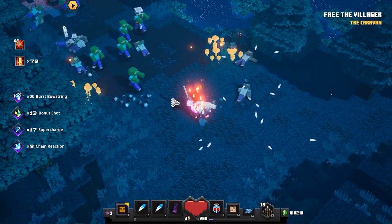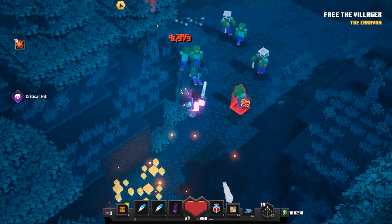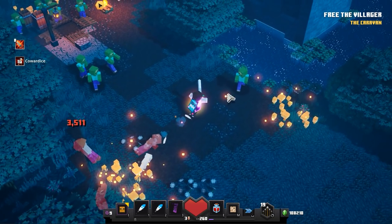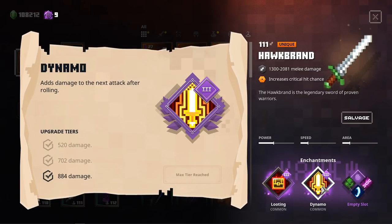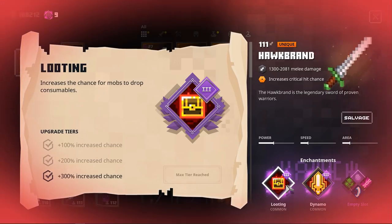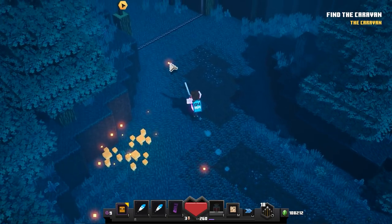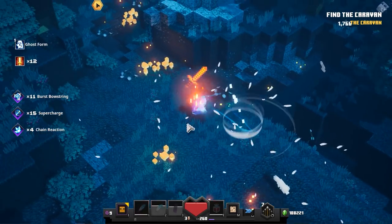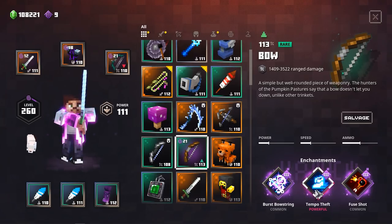That brings me to the next part of this build. When I hit a mob, the Dynamo enchantment will deal a lot of damage. At the same time, I also have the Looting enchantment on this weapon, because sometimes you can run out of arrows or want to get another Strength Potion for even more damage. Dynamo will deal a lot of damage after many rolls, and Looting increases the chance for mobs to drop consumables — so if I'm lucky I can get more arrows or a Strength Potion again. There are so many possibilities: you could go for a Speedrun build with the bow that has Tempo Theft, which moves very fast, or use bows that already have increased charge damage.